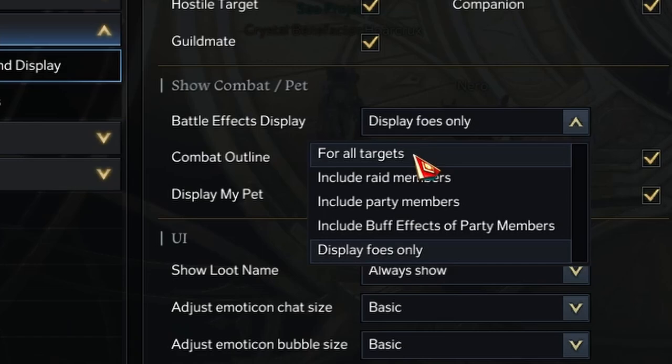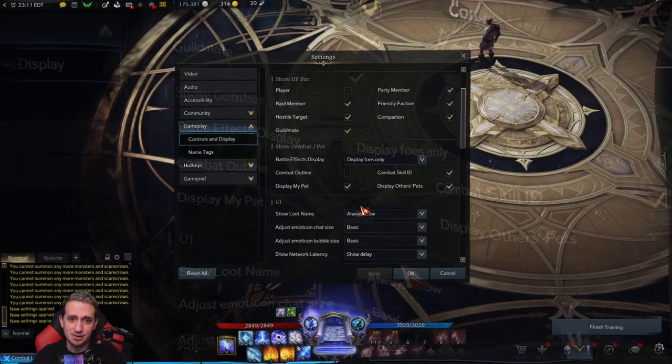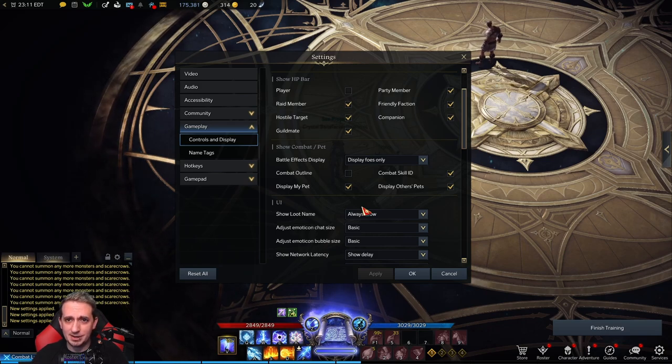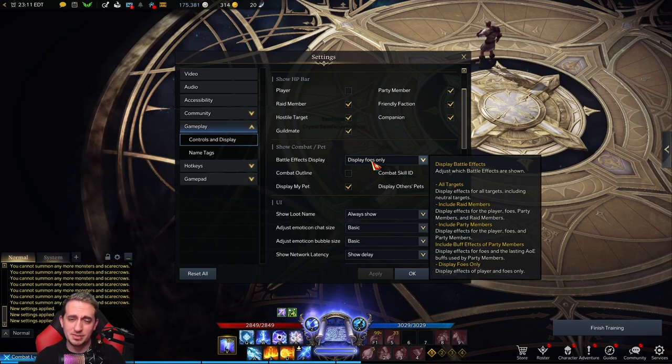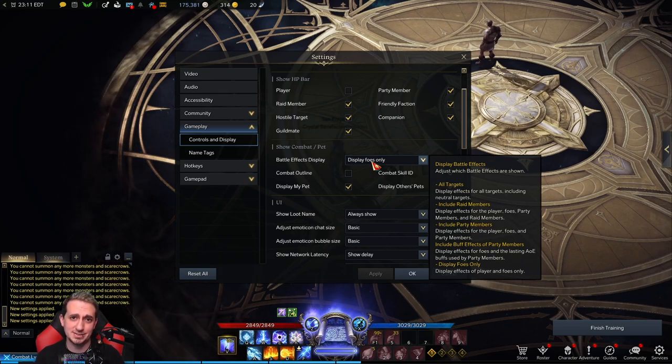When I first started doing arenas I didn't know whose spells were whose — I'd cast a lightning vortex and I didn't know if it was mine or my opponent's, and I would walk into it. To fix that, go into your battle effects display. I highly suggest disabling 'all targets' because it's overwhelming. The one I would really focus on for arenas is 'display foes only.' This allows you to limit the amount of information you have to process during a fight. One simple misstep in an arena can get you a full combo from 100 to 0 very quickly, so it's important to limit the information coming in so you can make better judgments.